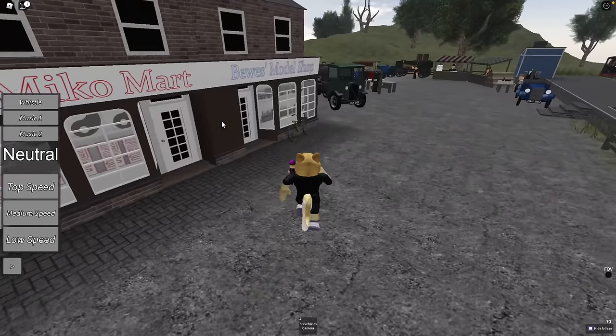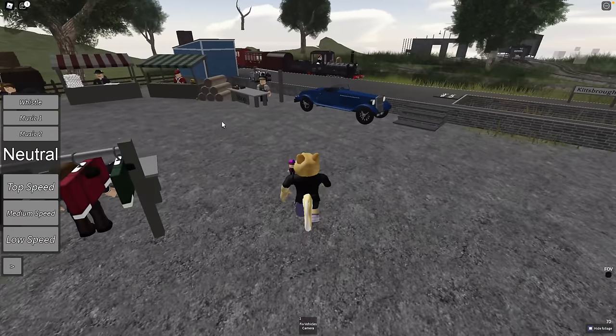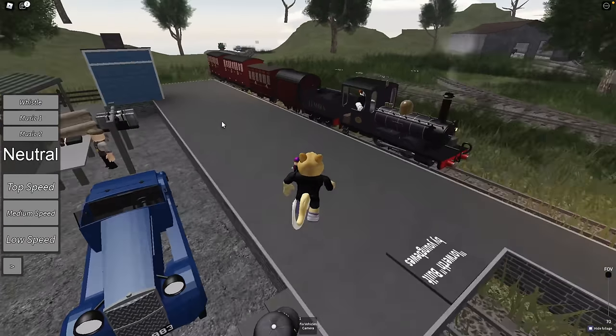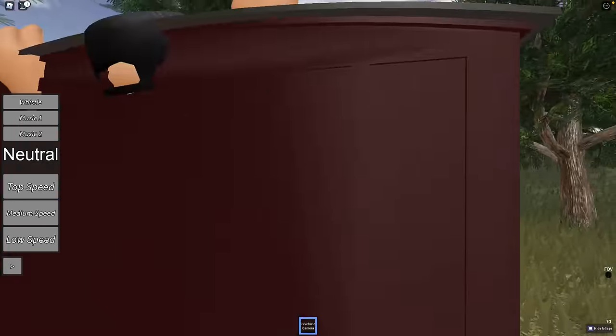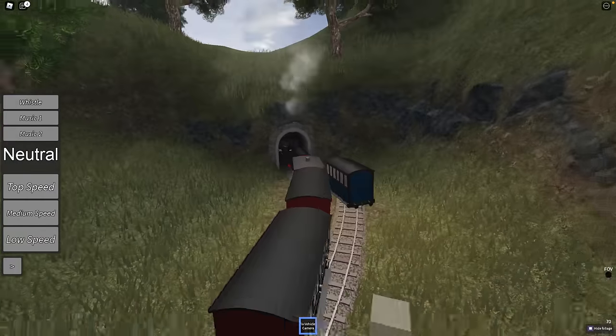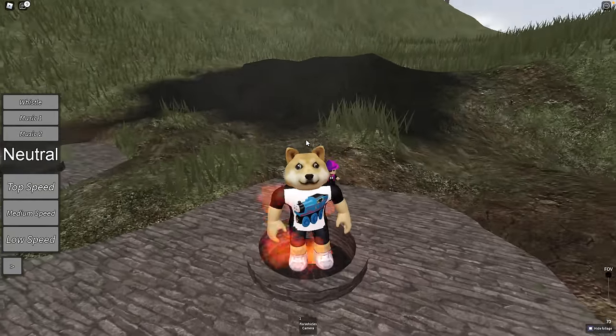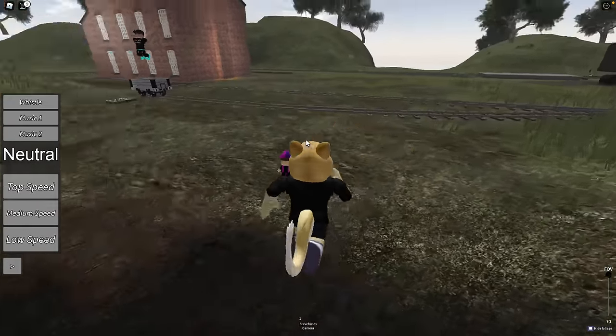Here we are in the town, let's go take a look around. We have a Miko Mart model shop, and we can jump into these trucks and cars. Let's jump into this — it's a terrible way to sit. Okay, this is the Elmira. Very beautiful scenery, we're going into the tunnel — nice and toasty warm.